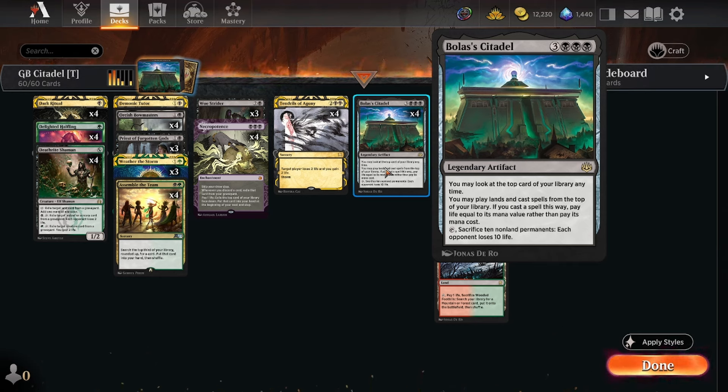Despite costing a pretty expensive six mana — three black black — it's a legendary artifact. Look at the top card in your library at any time, play lands and cast spells off the top of your library. If you cast a spell this way, pay life equal to its mana value. And then: tap, sacrifice 10 non-land permanents, each opponent loses 10 life.